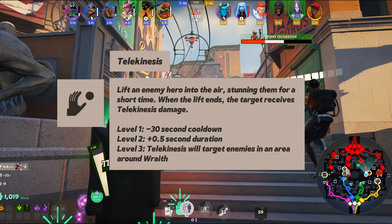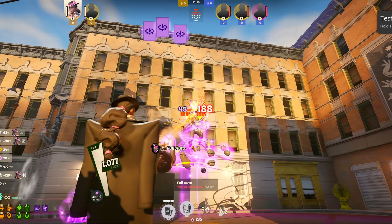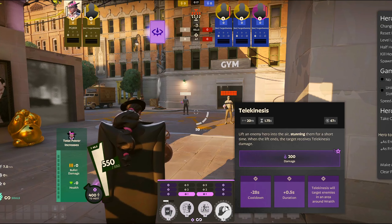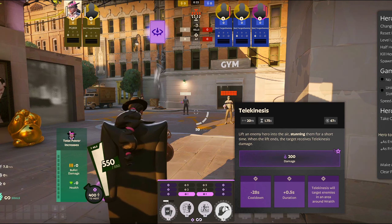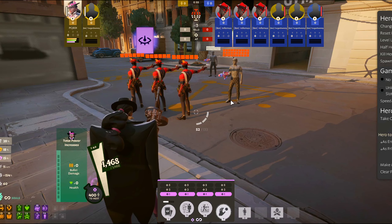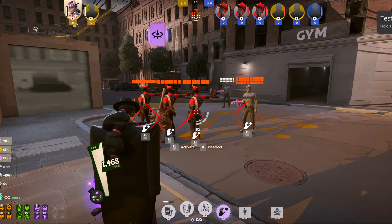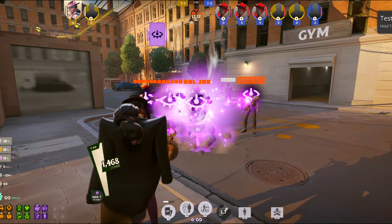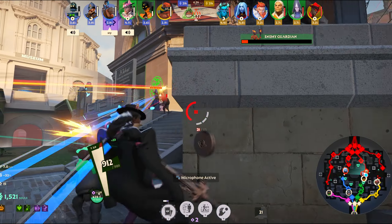Wraith's final ability and ultimate is Telekinesis — one of the strongest CCs in the game, used to lock down an enemy entirely so you can kill them before they can react. The first talent is a minus 28-second cooldown allowing more frequent use. The second talent gives the stun an extra half second. The third and final talent turns the ultimate into a massive AOE around Wraith, affecting not just a single target but everyone within the AOE — Wraith's best upgrade, allowing you to CC the whole team.